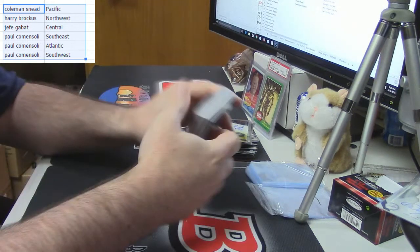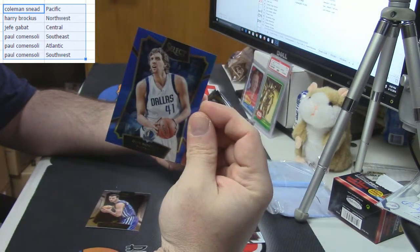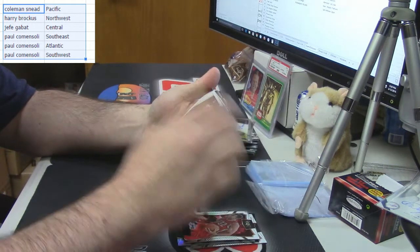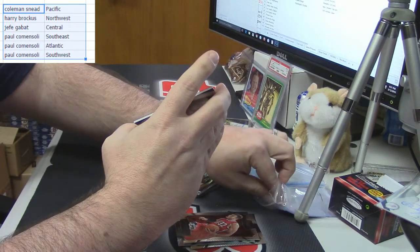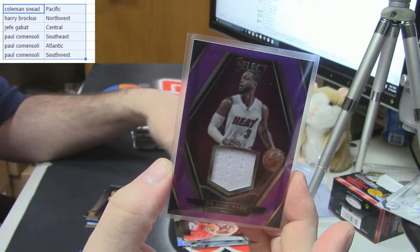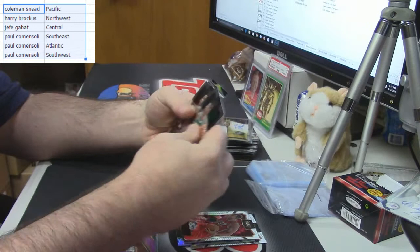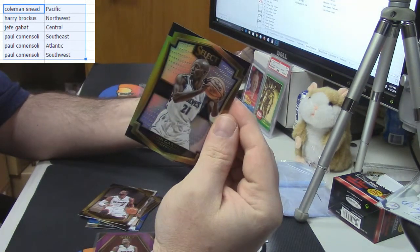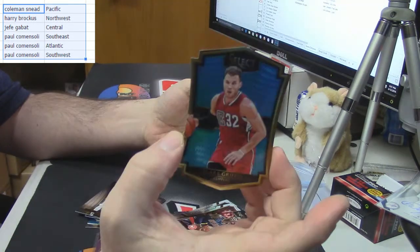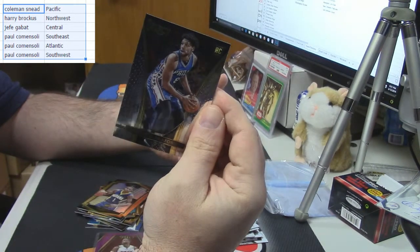Okay, now I think we're ready. Frank Kaminsky rookie card, Dirk Nowitzki blue numbered to 249, Trey Lyles rookie card, gold frame, Justin Anderson rookie card, 26 out of 49 for my Miami Heat and the Southeast — Dwyane Wade. And a Dwyane Wade gold that you can put in a combo in that auction, Kevin Garnett gold, CJ McCollum short print, Blake Griffin out of 199 die cut, Joe Young rookie card, Jaleel Okafor rookie card.